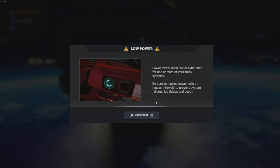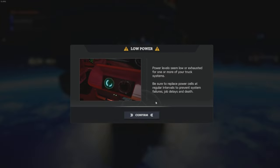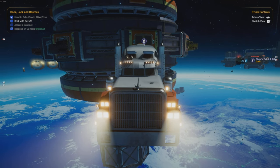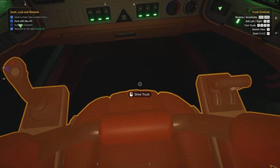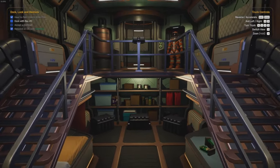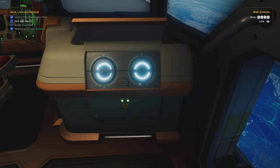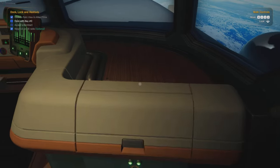Oh, low power. Power levels seem low or exhausted from one or more truck systems. Oh no way. Be sure to replace power cells at regular intervals to prevent system failures, job delays and death. Oh my god. So that's a thing we've got to look at - power. Let's get out of our seat a minute. I mean, is it telling us just so we know, or are our power levels actually low? Hit points 100 power. It seems alright, I think it's just telling us.